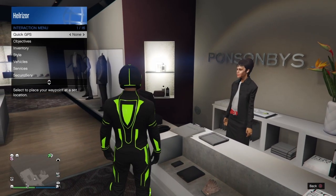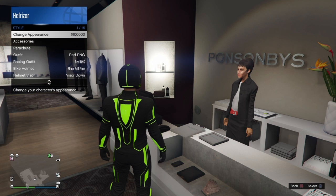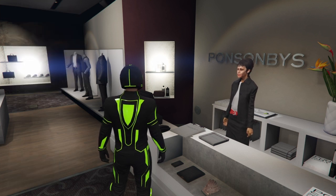Then we're going to pull up our interaction menu, come down to Style, and right here you're going to have to spend a hundred thousand dollars to change the appearance. So let's go ahead and do this.